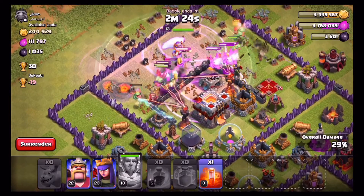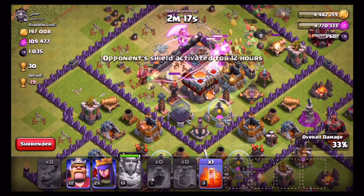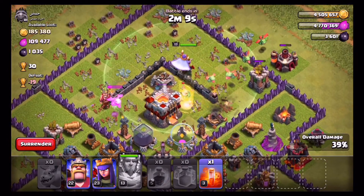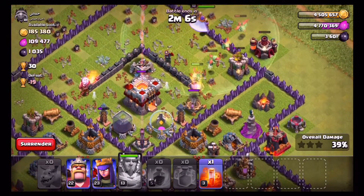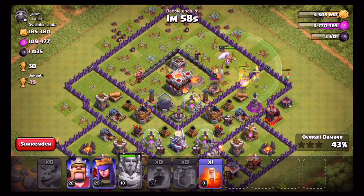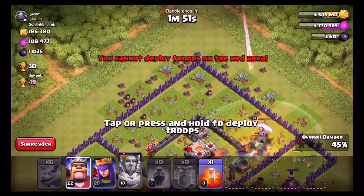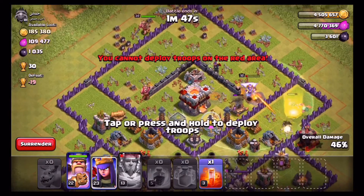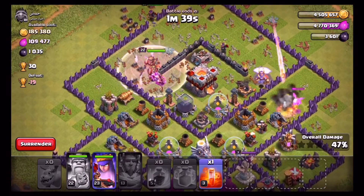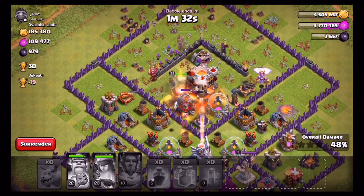We're going to pop the warden's ability right there and use the clone spell too — line that thing in there. We should be able to get the town hall right now. We're in line for that town hall. Warden is on the town hall, a few baby dragons are on it. Percentage is looking good. We have a lot of baby dragons on the right hand side taking out some structures to help get the percentage up. I could either go for the safe one star or I can go for that town hall and the dark elixir over there, which I think I'm going for. So I'm going to drop the king and use his Iron Fist ability right away to help work through that wall. Getting better with my hero placement, I got to say.